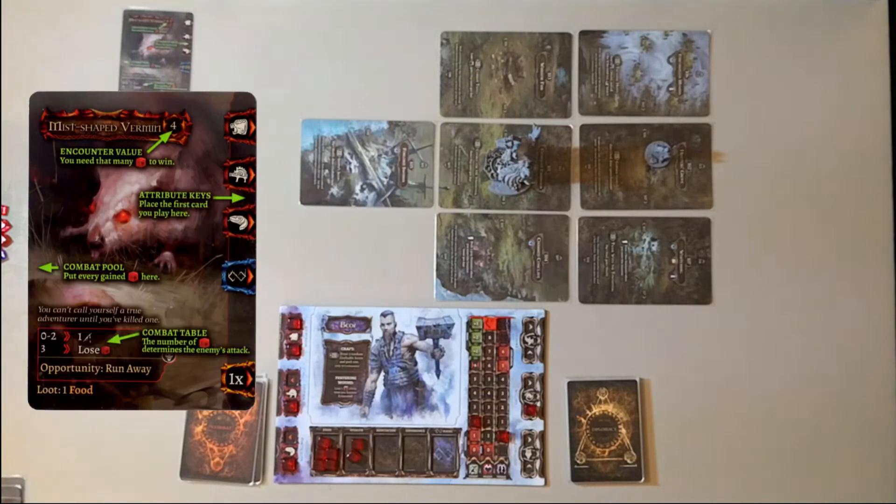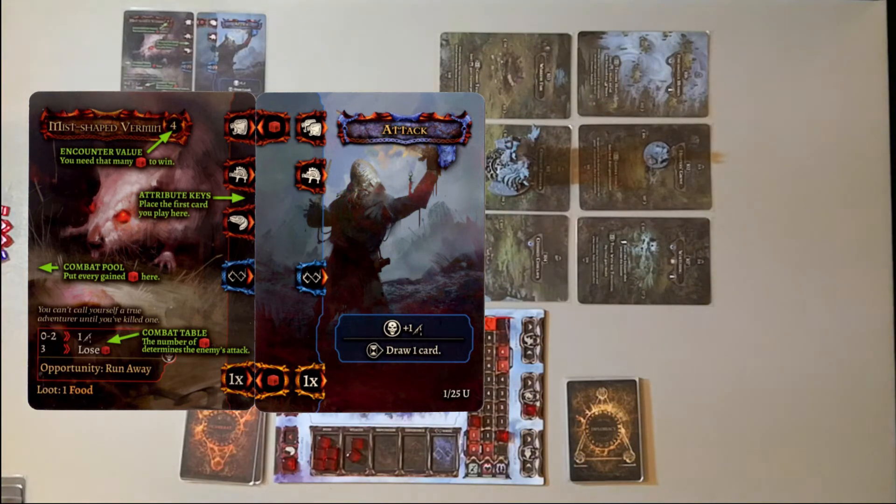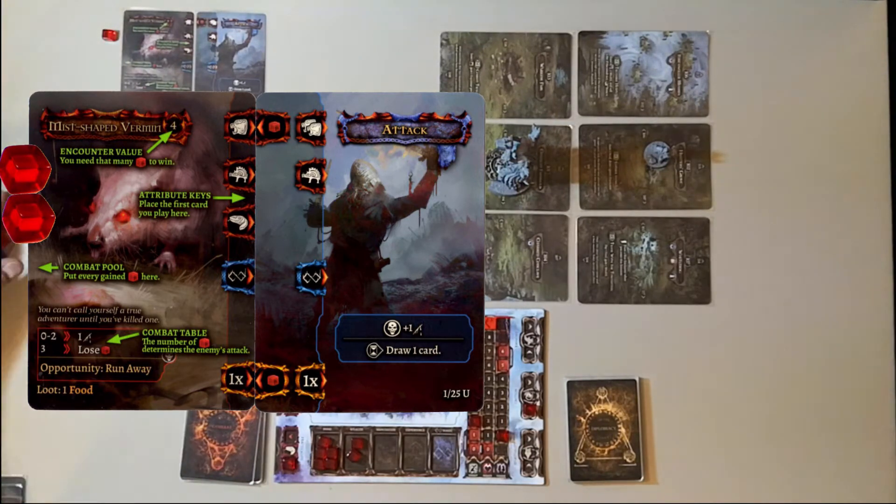We're going to play the attack card and attach it to the right edge of the encounter card. This causes both halves of the aggression key and the bottom golden key to join. You may only connect keys with an attribute icon if you have the attribute. Beor has two aggression so we can match the two aggression on the attack card to attach it — this places one cube in the combat pool. The golden bottom key always connects with no requirements, so I place one more cube in the combat pool. Now we read the text of the attack card — it has two abilities. The first causes all enemy attacks to deal one more wound; the second instructs you to place a time token on the attack card.